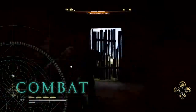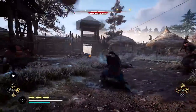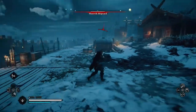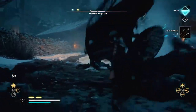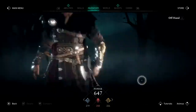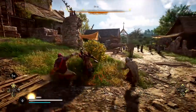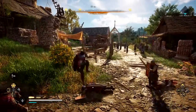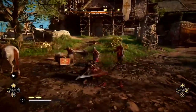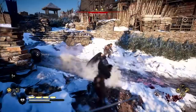Take the fight to your foes with a host of brutal new combat abilities. Snare them with a Viking harpoon. Pummel them with throwing axes. Incapacitate them with a new stun system to keep them at a distance, or finish them off. Dual wield any two weapons you wish to unleash a deadly combination of attacks. Customize your fighting style as you see fit, and become a legendary Viking warrior. All combinations of weapons are available to dual wield, including two shields.